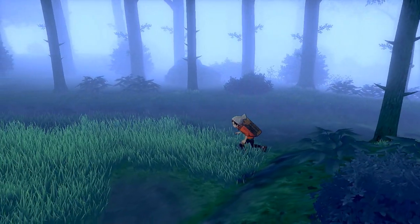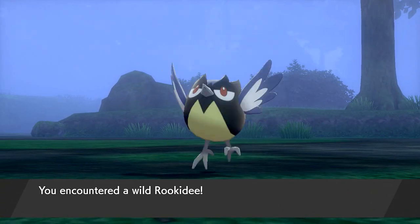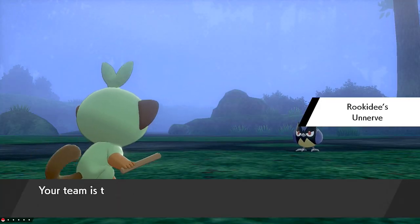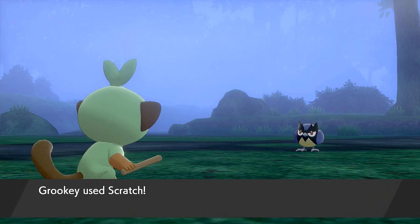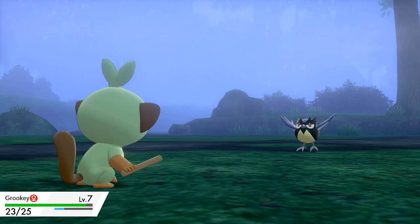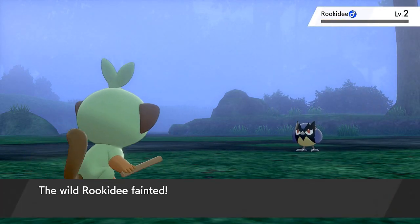Back in the grass, you'll be finding some different Pokémon. If you see an exclamation point, you'll find some interesting Pokémon you don't usually encounter. Here we have a Rookidee — a flying type Pokémon that eventually evolves into a Corviknight. This one does have a type advantage over me, so I have to beat it quickly. Scratch attack — eat it, Rookidee!